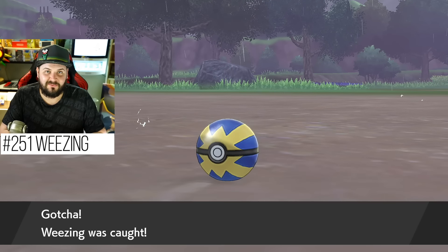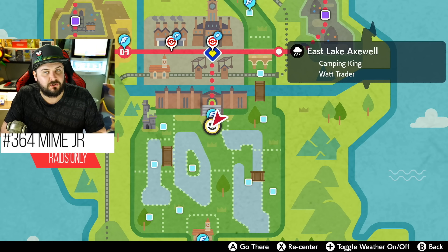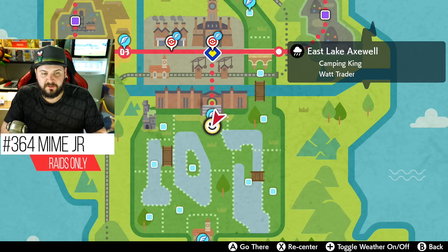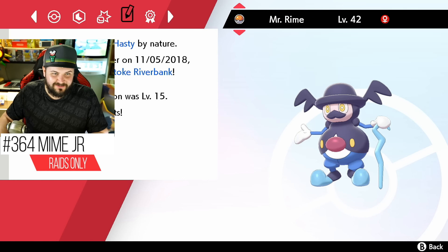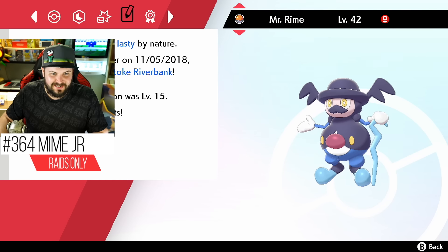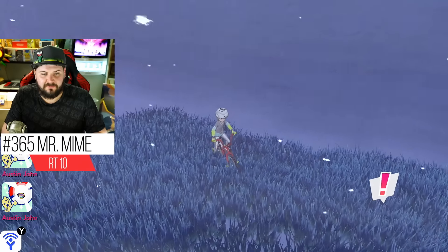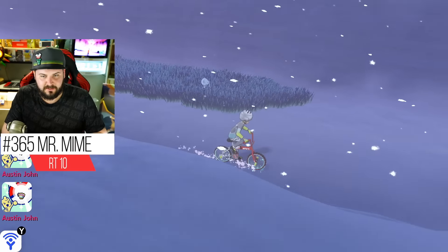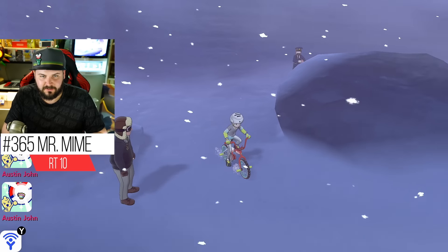For Mime Jr., Galarian Mr. Mime, and Mr. Rime: Mime Jr. can only be found rarely in one-star and two-star raid battles. I caught a Mime Jr. in a raid at level 15. Galarian Mr. Mime can be found on Route 10, extremely commonly in the overworld at a 30% encounter rate.